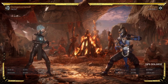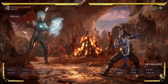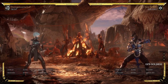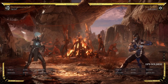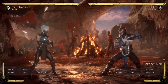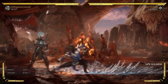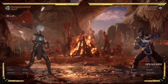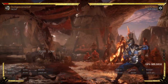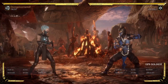Sub-Zero is the complete opposite of that. He has an 11-frame slide that you pretty much cannot react to — you have to guess from almost full screen. Look how far that slide travels. He can do it from mid-range, it travels fast, and it makes his neutral absolutely ridiculous.